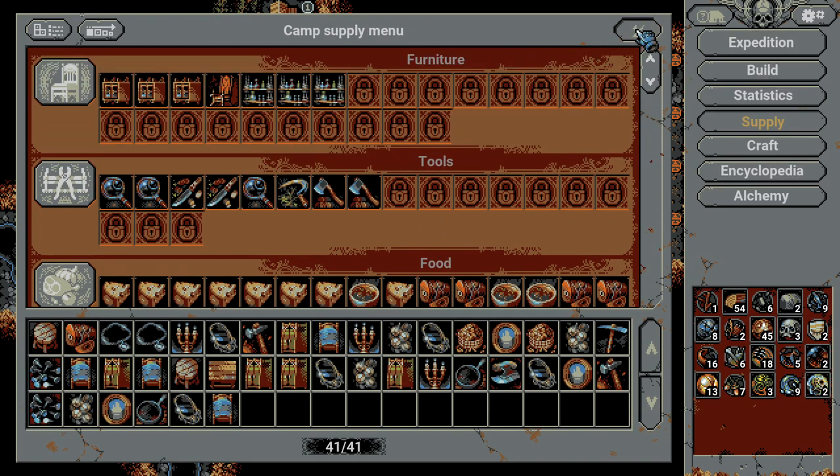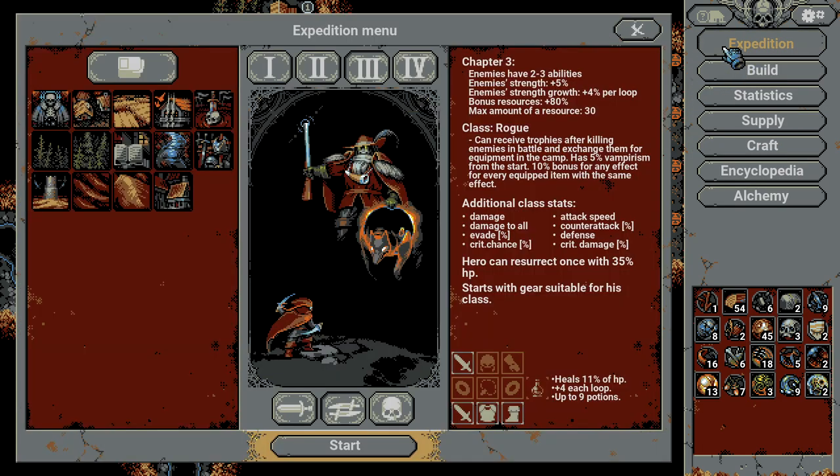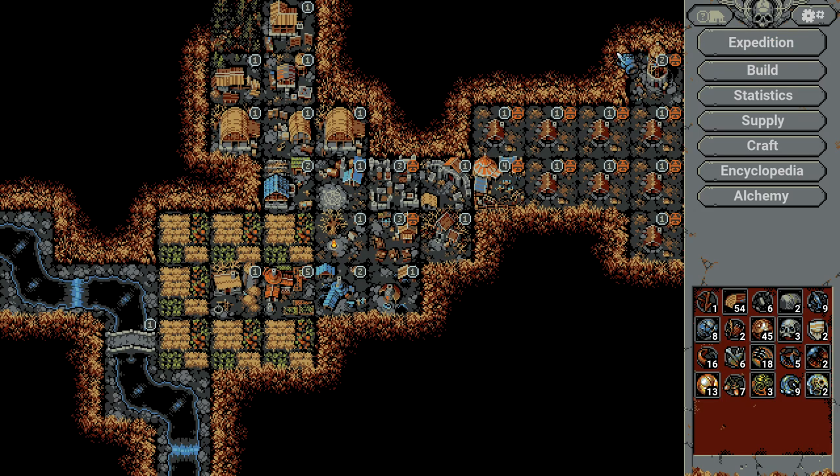The main way to increase your power is the camp supply menu. Crafting is a good addition to the game, but currently it feels underdeveloped, so don't worry about it too much. Just unlock the cards you need and you can finish the game. See you next time!